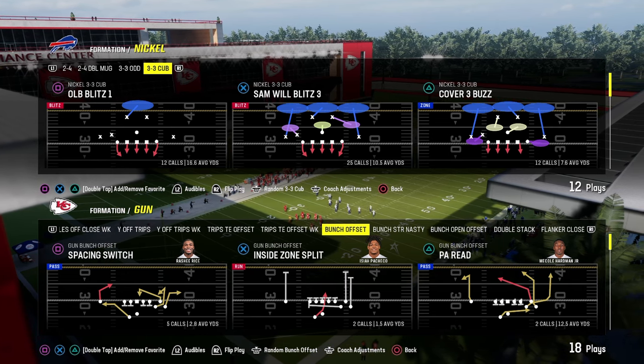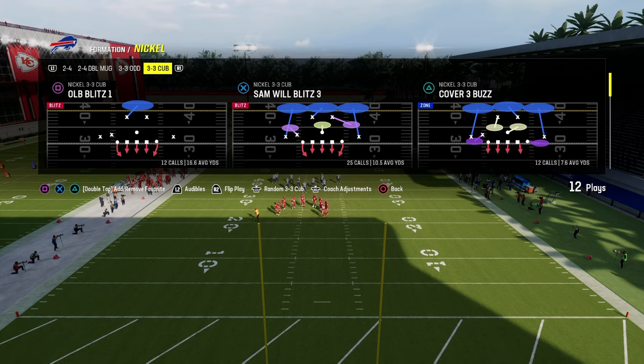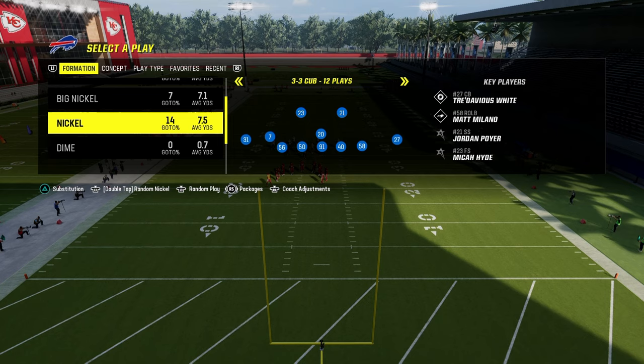Nickel 3-3 Cub blitz setup. I think this is one of the best blitzes in Madden right now. I want to break it down for you. We are in Nickel 3-3 Cub out of the Raiders playbook. Going to be a quick video, but something I was messing around with, and I think it's actually really good.